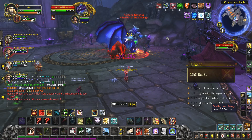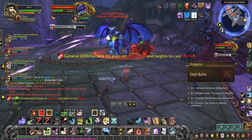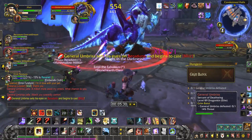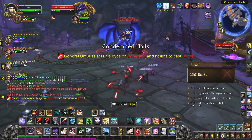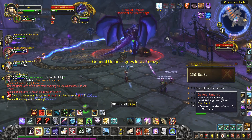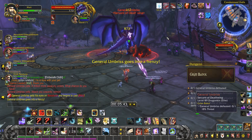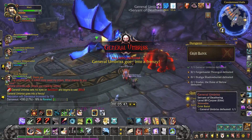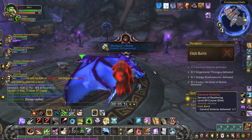General Umbrose has some Trogg adds with him. Normally he's not that bad at all, really not that bad. On Heroic he hits pretty hard, but still doable. The last boss in this dungeon on Heroic is pretty easy. There's essentially no safe place to stand. General Umbrose is down — get your loot, get your scans, and we're moving on.